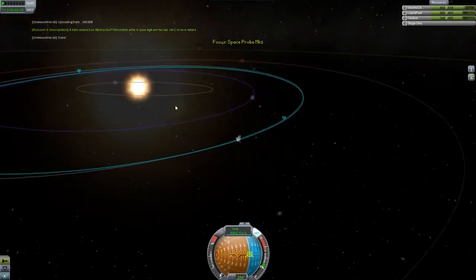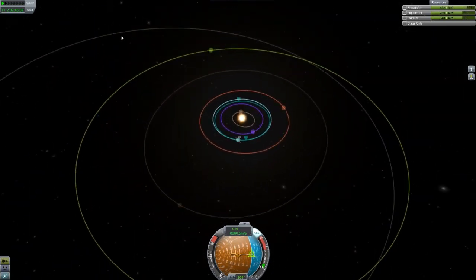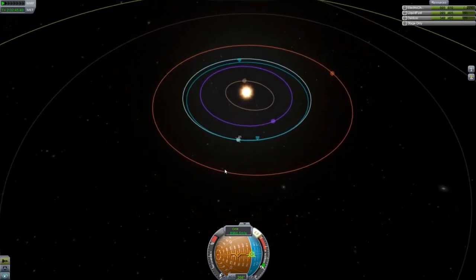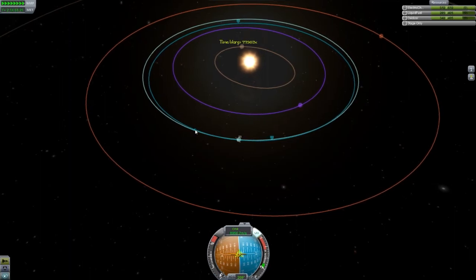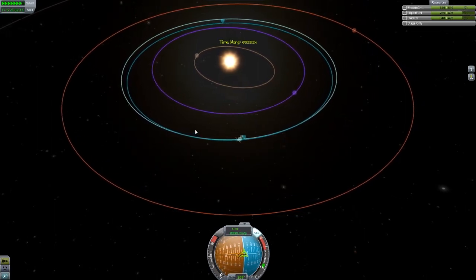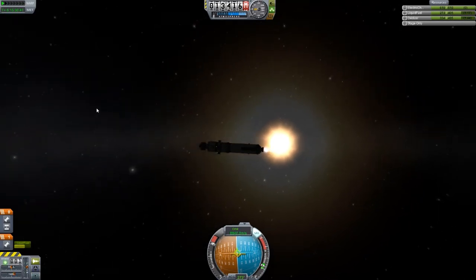We've got two options from here. We can either try and burn in towards the sun, which is probably the most efficient one to do as our periapsis is already quite low, or we can try and burn to get further away from the sun. I think towards the sun is going to be more interesting and more useful so I'm going to burn retrograde so our periapsis gets lower basically. I'm just going to wait till I get to my apoapsis, which is going to be in quite a long time. Let's see how low we can bring our periapsis with this fuel — if we can get some data from really close to the sun that would be very interesting for the Kerbals I'm sure.